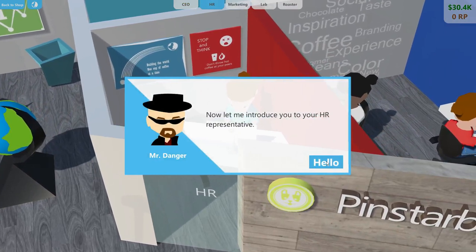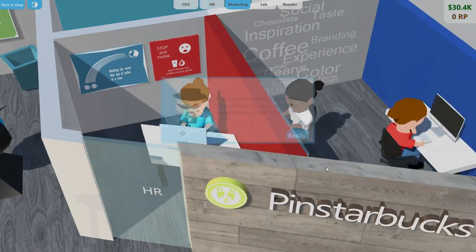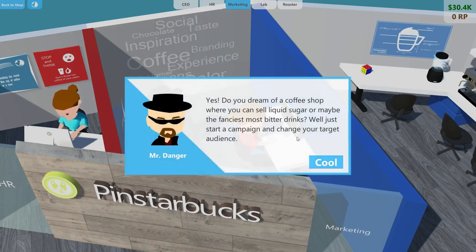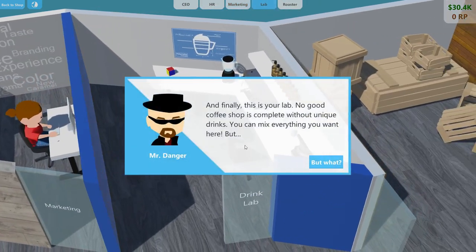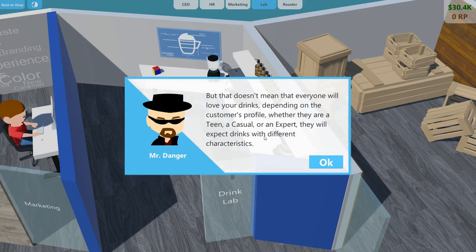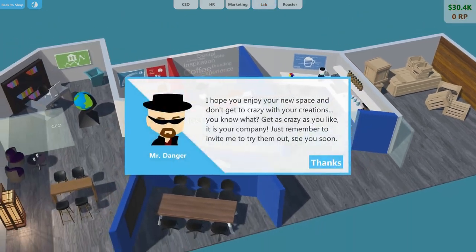Our HR representative wondered why we can't harness the power of amazing employees across stores. There are other management options — a marketing department where we can change our target audience, which has real potential. And finally the lab: no good coffee without it, but it doesn't mean everyone will love your drinks. Depending on the customer profile — teen, casual, or expert — they will expect drinks with different characteristics. Just make sure your drinks fit your shop's market or people will start complaining about the flavor.